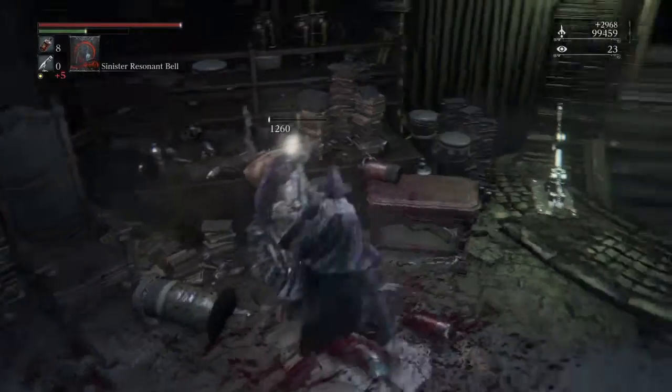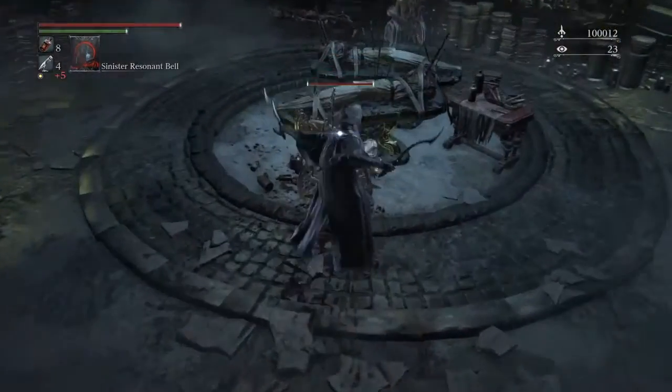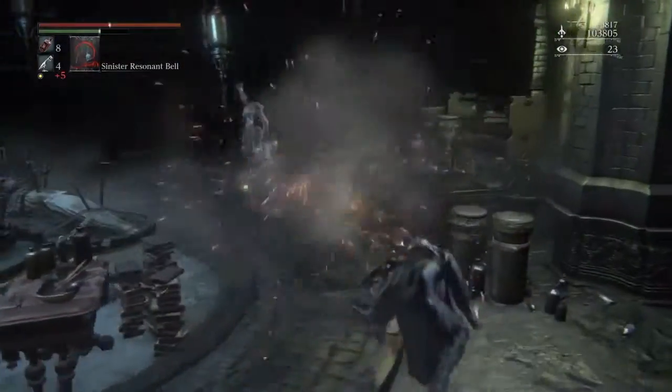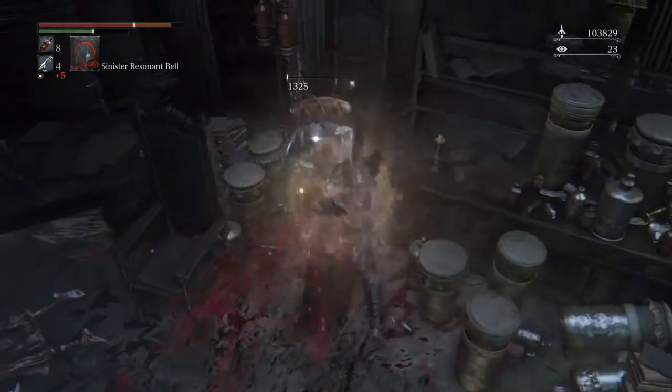All you have to do is come up here and kill these guys sitting in these chairs. Sometimes they will drop sedatives — you'll see that here in a moment. But other than that, it's still a real easy way to get all the silver bullets you're going to need. I use them like crazy, mostly using old hunter's bones in most of the boss fights I do.